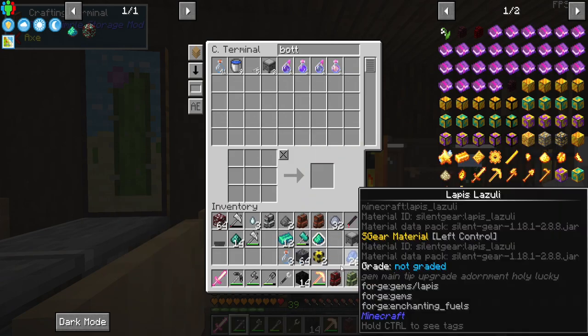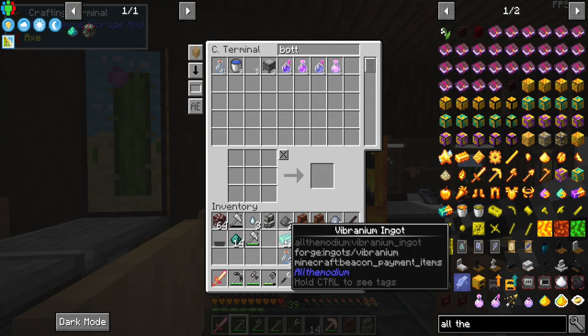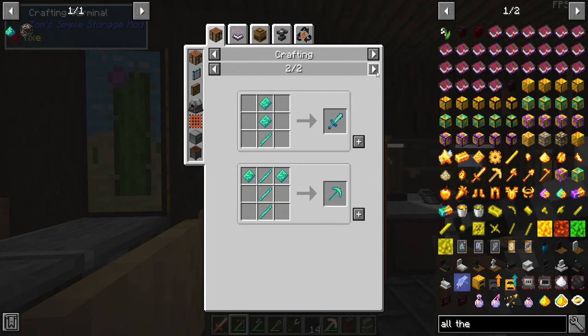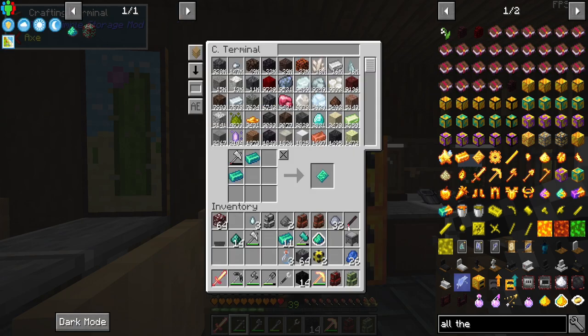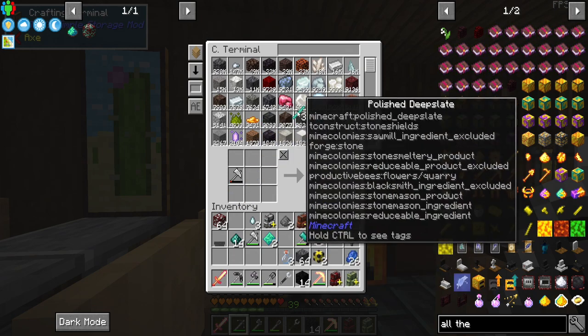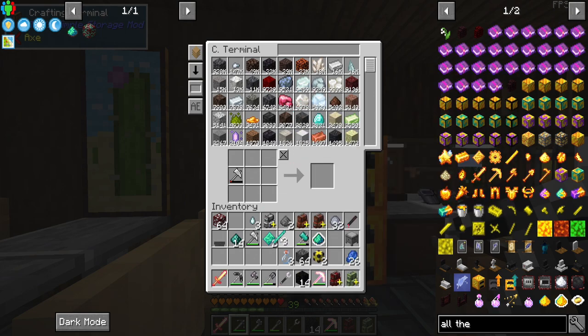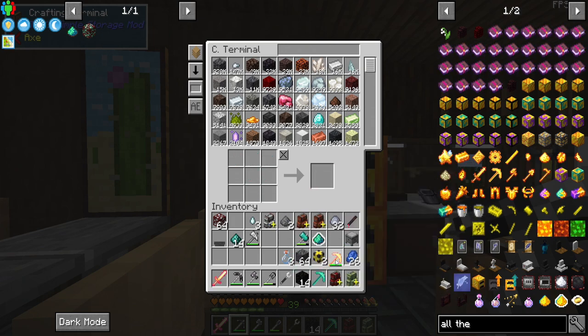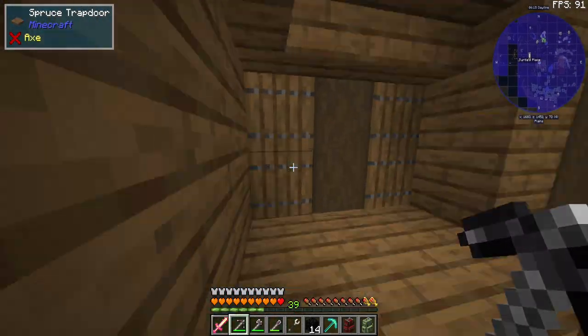I'm going to grab a few bottles — one, two, three. Let's see about making a pickaxe. Okay yeah, this one's pretty straightforward — one, two. Now if we combine these together we get the vibranium pickaxe. We're going to go ahead and enchant it so that we can get some fortune on it.